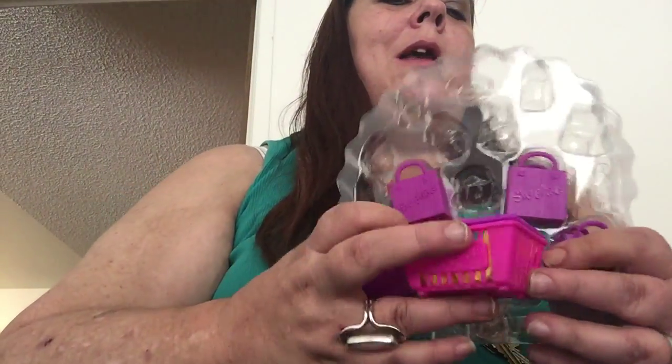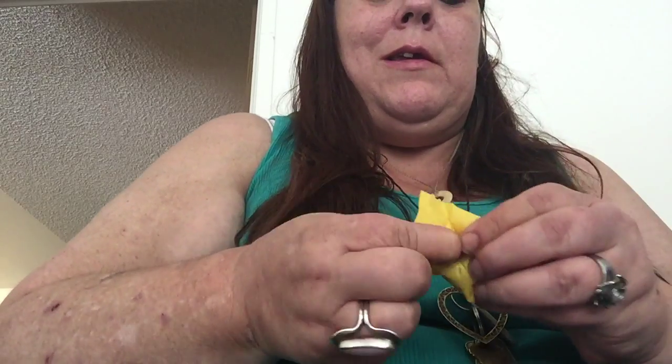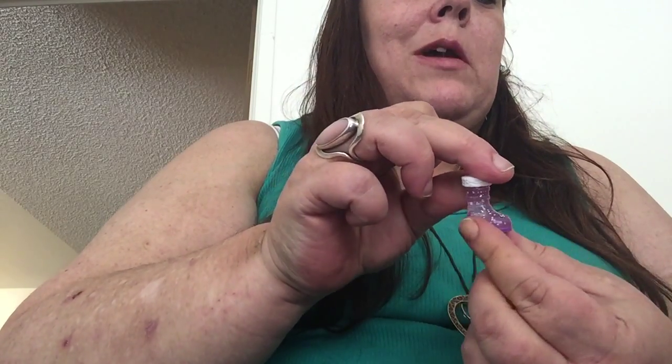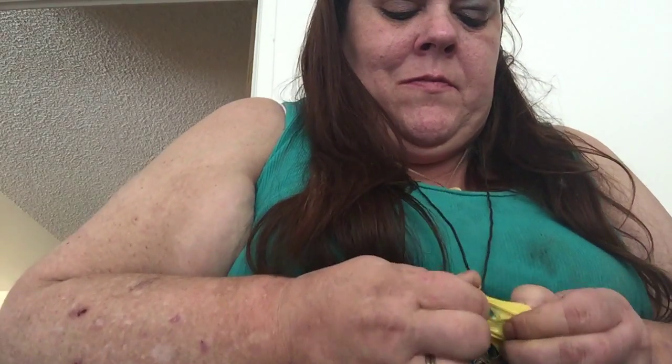We have the four shopping bags and then the two hidden Shopkins, which I will now open, hoping for something I don't have. It's a cute boot. I do have this one, but it's a Crystal Glitz Ultra Rare — look at all the glitter! And then this one: it's another Baby — this is Baby Swipes, and I don't have this one yet, so yay!